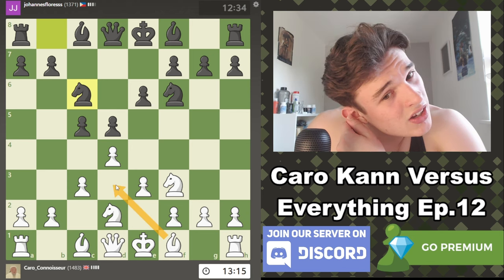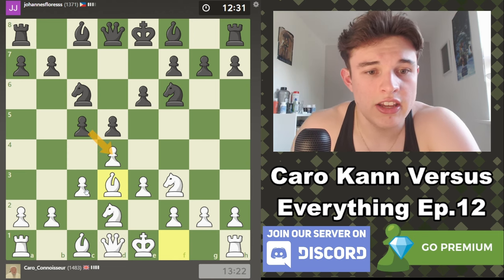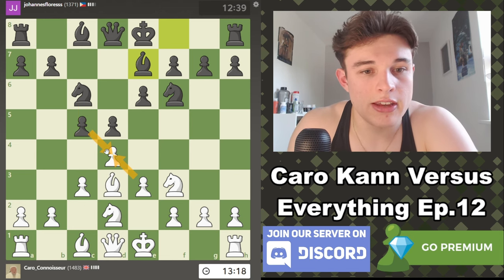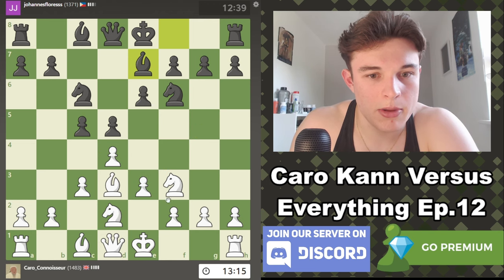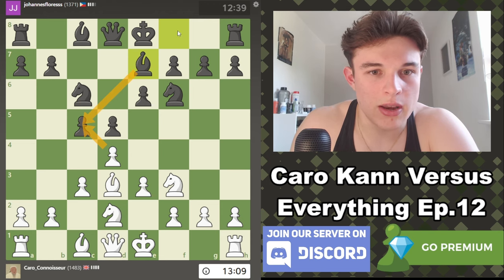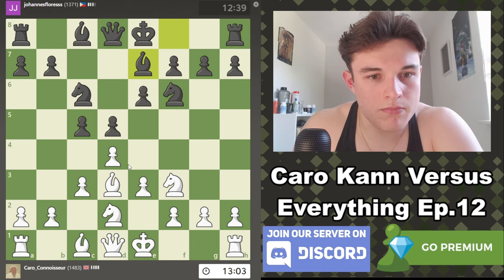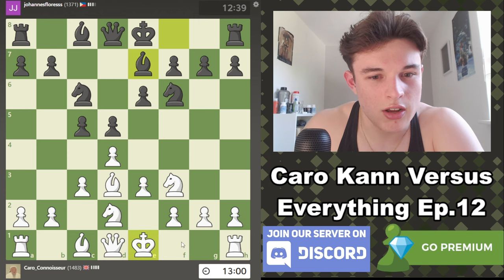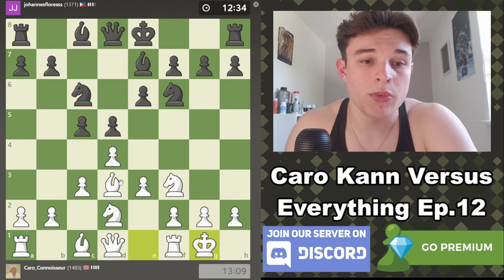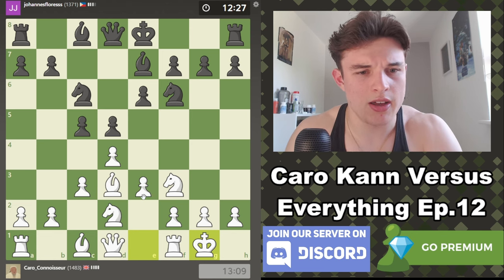Our opponent goes Knight c6. I think Bishop d3 is the move I want to play. If cd4, ed4, Knight b4 — that is annoying. But if cd4, I'm going to take back with the e-pawn to open my bishop back up. Okay, Bishop e7. We could take and make him waste a move, because then Bishop e7 would have been useless — he's going to have to come back out to c5.